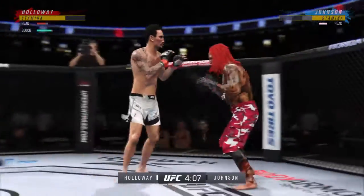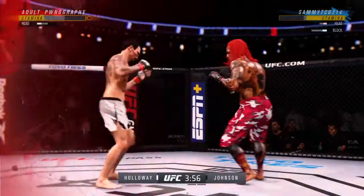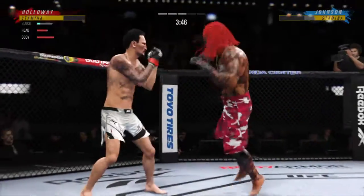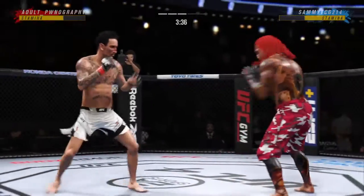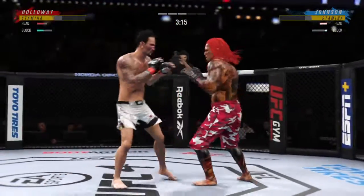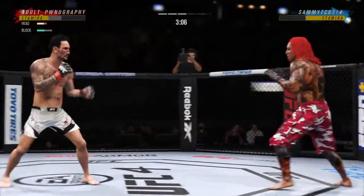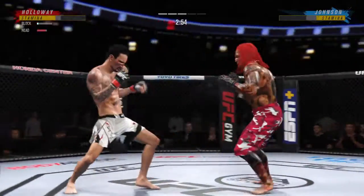Goes upstairs for an elbow — whoa! What a fantastic strike to throw. On that punch his opponent is compromised. It's one thing to land a hard shot; it's another thing completely to land a perfect shot, and that was a perfect shot. Big left lands. Nice left hand on the inside — what a fight! Swing and a big miss by Holloway. Three minutes to go in round three — move that head, move that head.